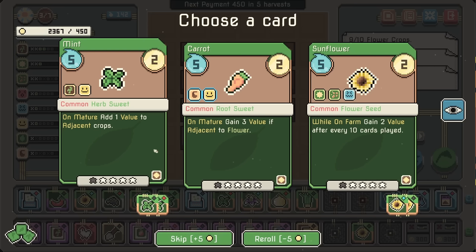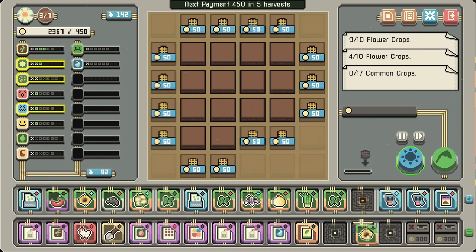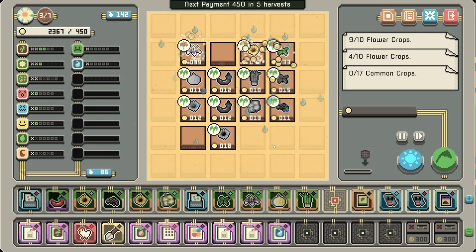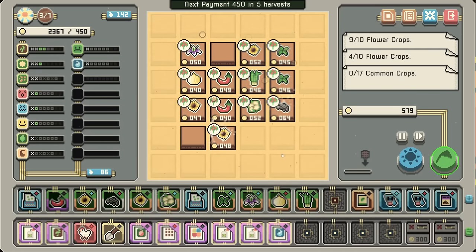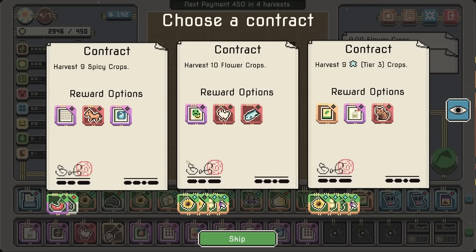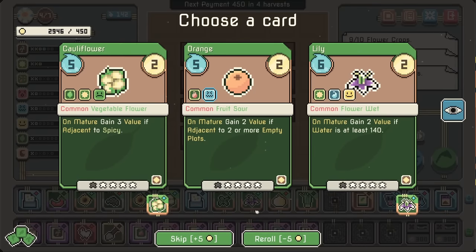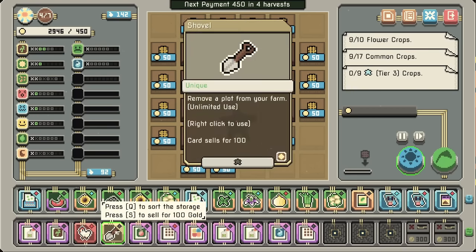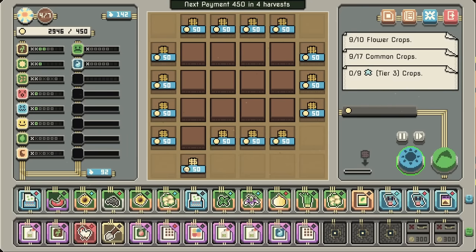I'm actually going to go for the mint, because it's going to take a little bit to upgrade the sunflowers, whereas this way we can combo these together and get another sunflower in. Put that up here. So we get our small farm permit, and then we've got another one of those. We'll probably keep going cauliflower. Water-wise, we're doing great — don't have to worry too much. So we're just hard-locking ourselves to 12.